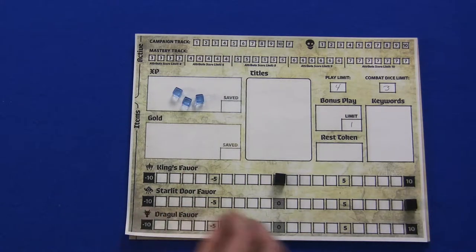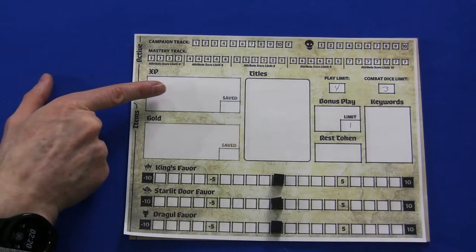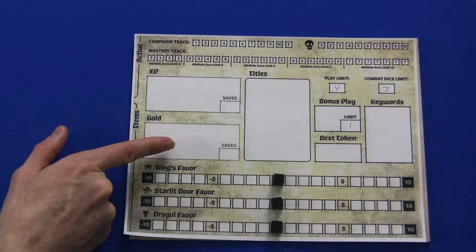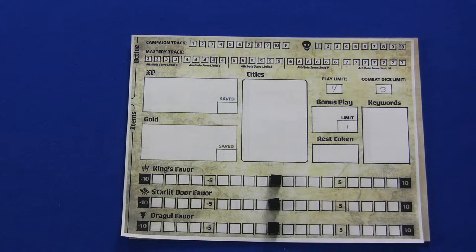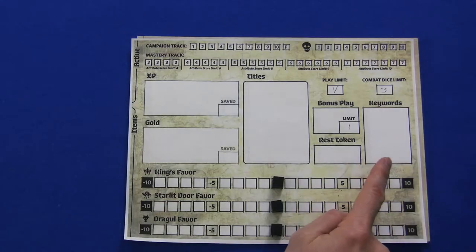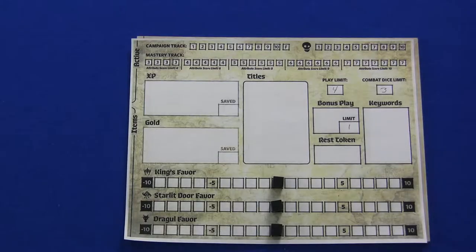Let's go over the campaign tracker quickly. Experience is tracked with cubes placed in the experience section; there are things to write in the save category. Gold is kept here, and at the end of every adventure you track how much gold you save over the campaign. Titles come as cards that stack in the titles section — you never lose titles; once you get one it's with you for the rest of the campaign. Keywords, on the other hand, you write down in the keyword section — there are no cards for keywords. Keywords only last for the adventure you're on, not the campaign. At the end of every adventure, just erase all your keywords — they never carry over.